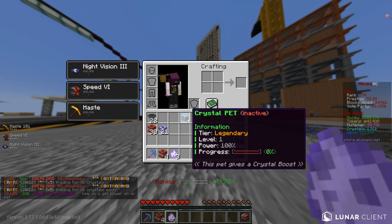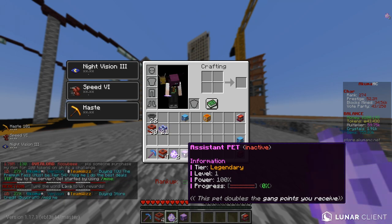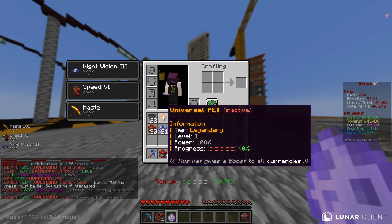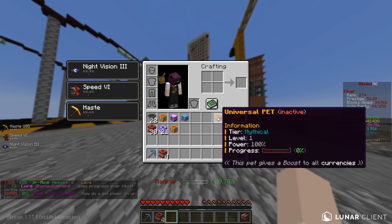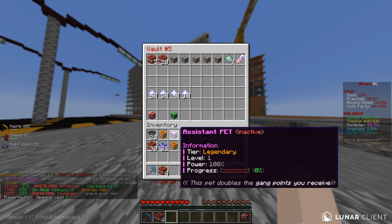We've got a legendary crystal pet — I think I have the mythical, so that's not the best for me, but I might be able to sell it. We've got the legendary assistant pet — the pet doubles gang points. We're not too bothered about gang points, so again this probably isn't the best for me, but I might be able to sell it. Another legendary universal — might be able to sell that too. These are good tiers and might sell for a good few quadrillion tokens. And we have a mythical universal — that is even better, a max tier universal pet. So we are very much chilling here.